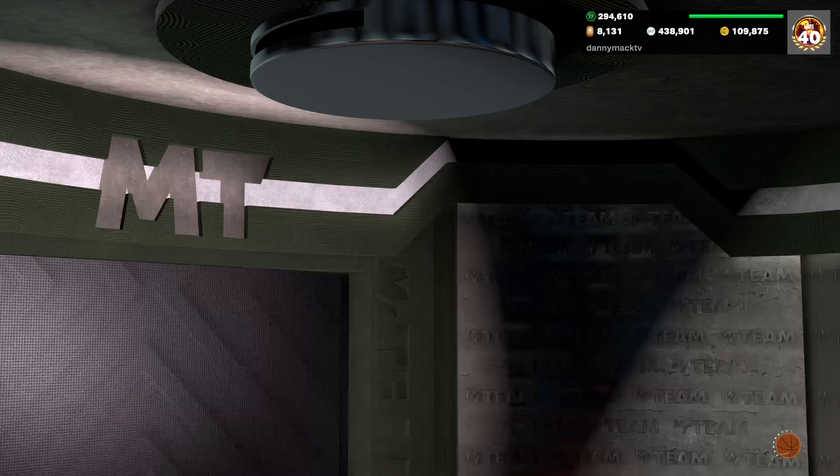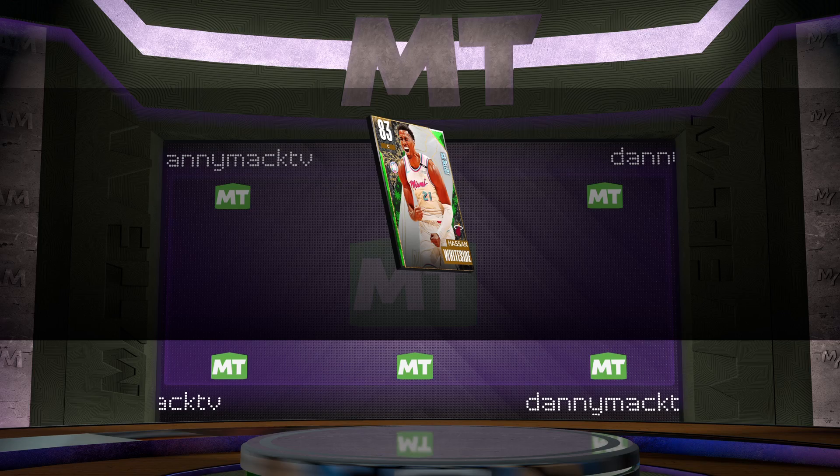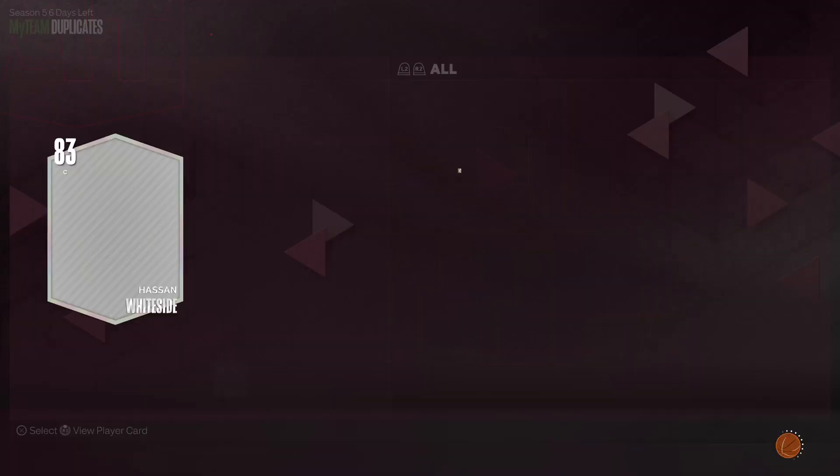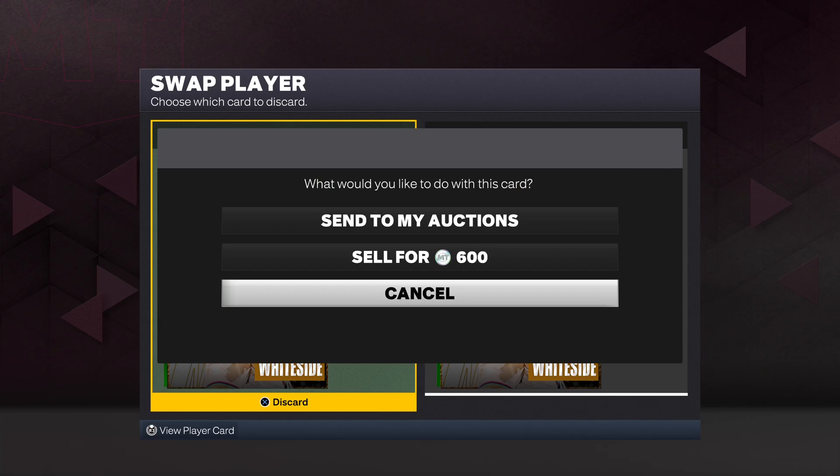Let's play a pack — who we gonna get this time? Got an emerald Hassan Whiteside. Already in the collection so we'll send it to the auction house. Appreciate y'all checking out the video, man. If you are new, definitely hit that subscribe button — it don't cost you nothing, and definitely leave a like as well. Just press a button, it's all good. Peace and love, yo.